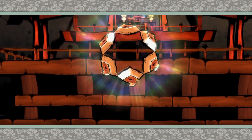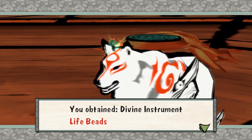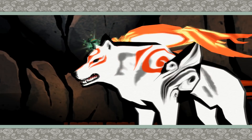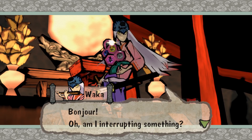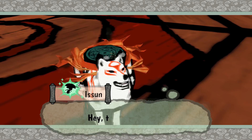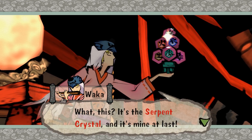What was that, Ampy? You obtained divine instrument life beads — a rosary that draws upon pure life energy to destroy evil. What did Waka get there? Bourgeois! Am I interrupting something? Oh, brother. It's that half-baked prophet again. Hey, that's... it's the serpent crystal, and it's mine at last.